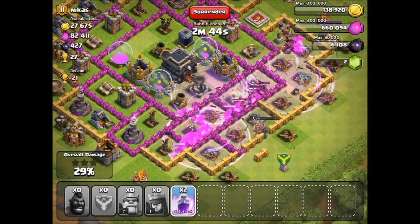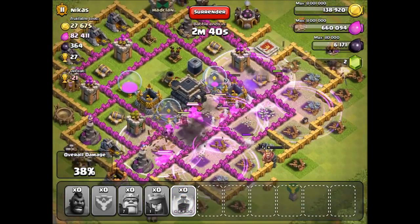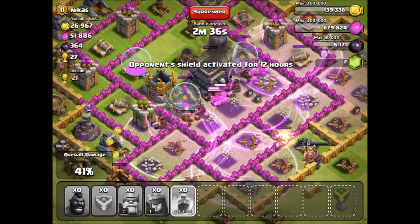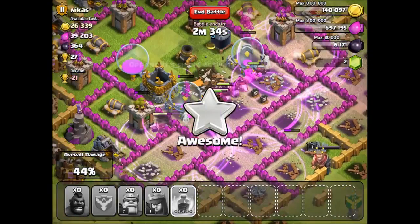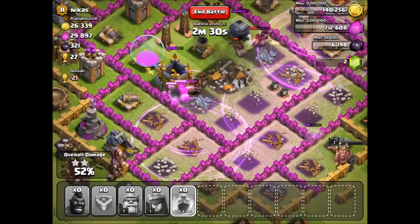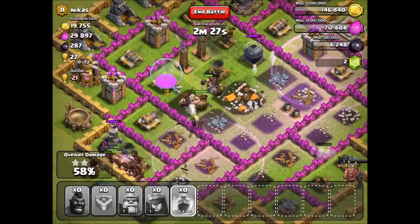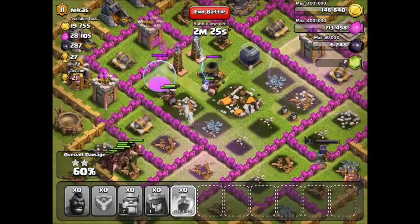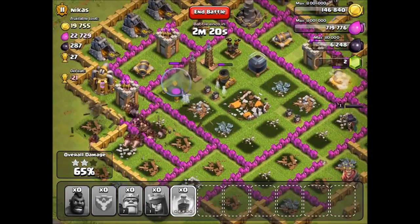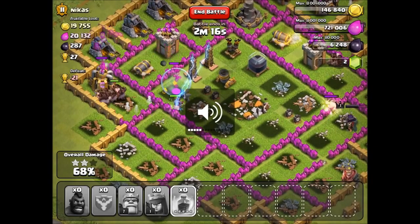Going good so far — hog riders are destroying everything. Some of them went on the outside. There we go, we got the olympic rings of rage! Town hall is gone — those things owned pretty hard. I love these because you don't have to use wall breakers at all, and they're actually pretty cheap at 30 dark elixir each.